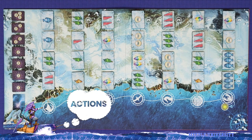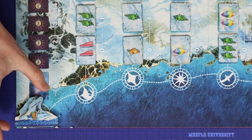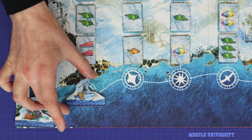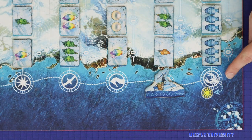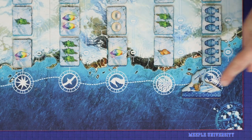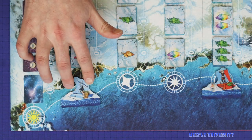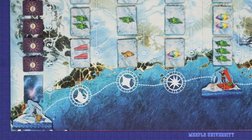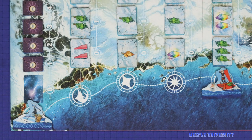Now let's look at the five actions in more detail. To move, the player advances their Whale Rider one step along the coast in the direction they are currently facing. Upon reaching the lobster port, the player changes direction to be facing back towards the sun port. Once the player has returned to the sun port, they cannot take the move action anymore. The game is played in a single trip up and back the coast.